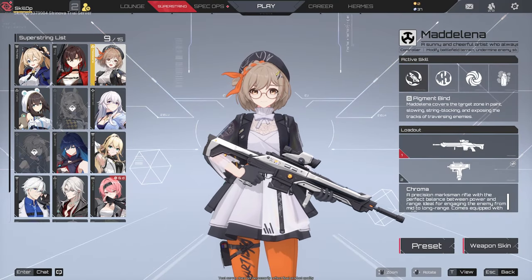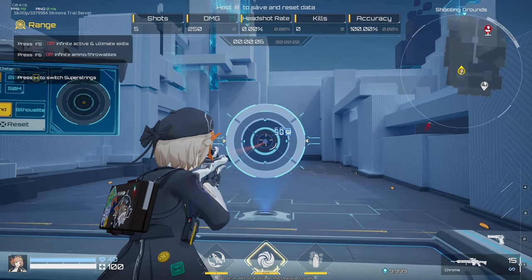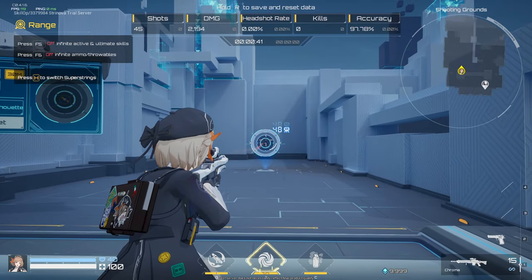In battle, Madalena uses the Chroma assault rifle as her primary weapon. This semi-automatic rifle is highly accurate and is ideal for medium to long-range encounters.